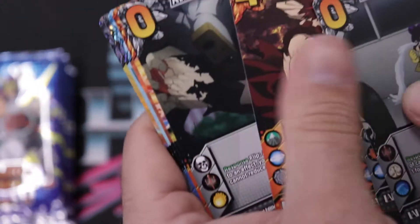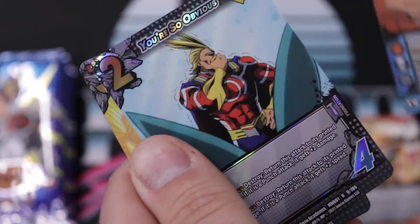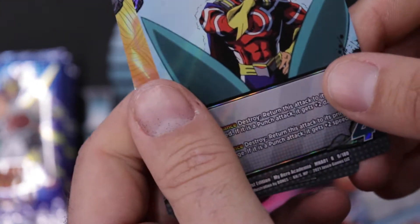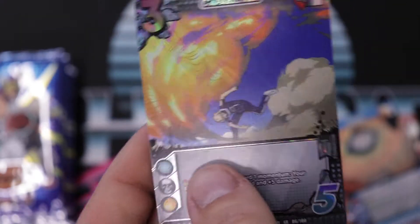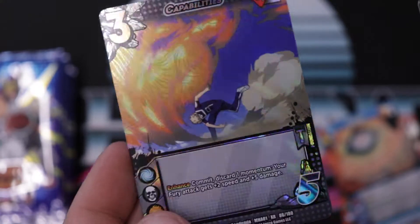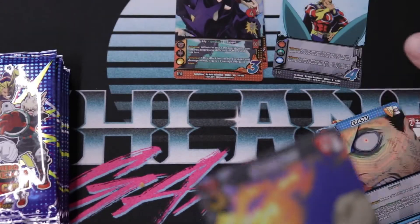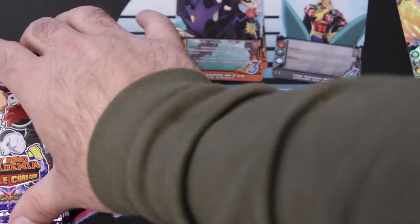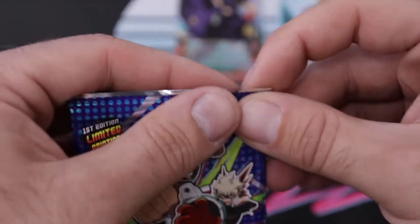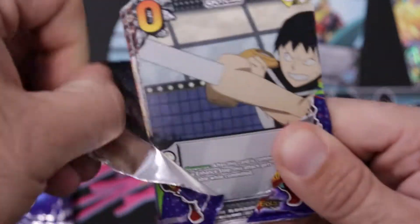Three, four, five, six — one, two — up rare, and then in the back we have an extra rare. Extra rares are essentially foil versions of commons and uncommons, which is a pretty interesting thing in this game. It's equivalent to opening up a random foil in a pack of Magic cards.